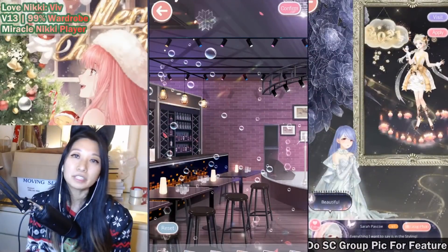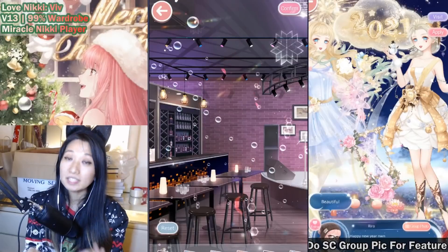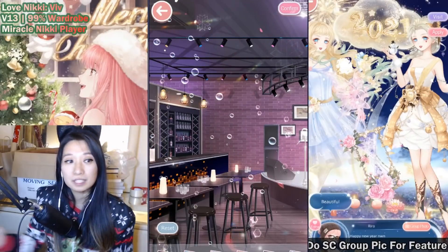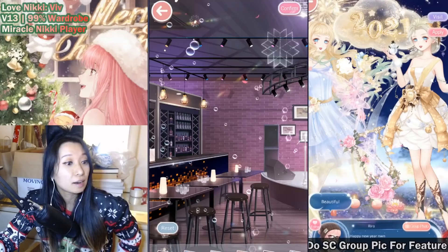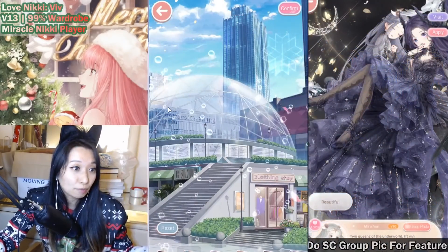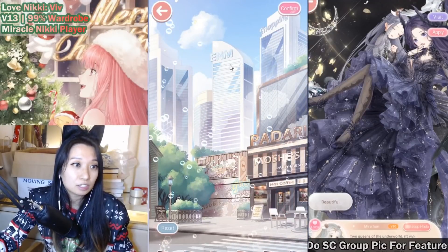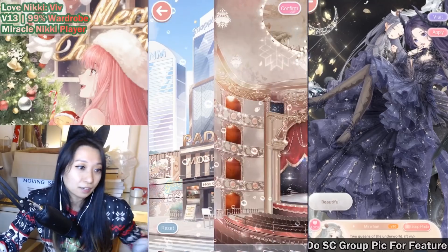Hi queens, it's Move again, and today I am going to teach you how to get free backgrounds for your starry corridor — 100% free without spending any diamonds at all. You can get this bar background, this one is absolutely free. This one with the dome background is free as well, and so is this skyscraper M&M building, completely free.